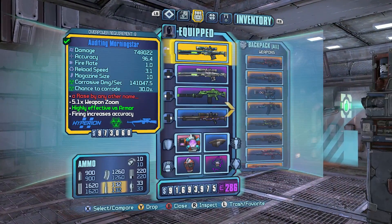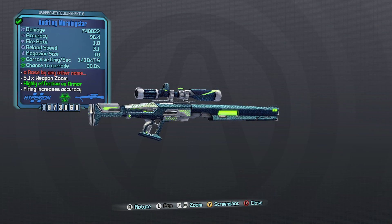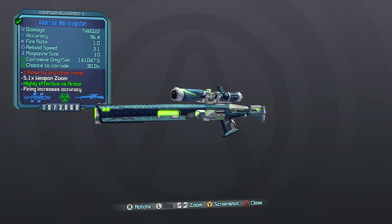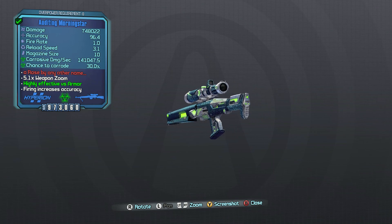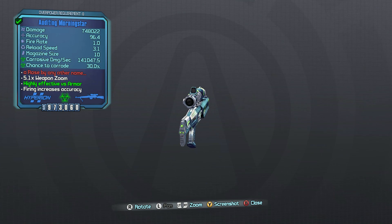What's up everybody, it's Man of Low Moral Fiber here, my name's Luke, and today I'm going to be taking a look at the Morningstar as part of my Does It Sucks series. The Morningstar is a unique Hyperion sniper rifle that is rewarded for the Hyperion contract quest that you get out in the Highlands Overlook, where it asks you to kill a hundred bandits for weapon testing.